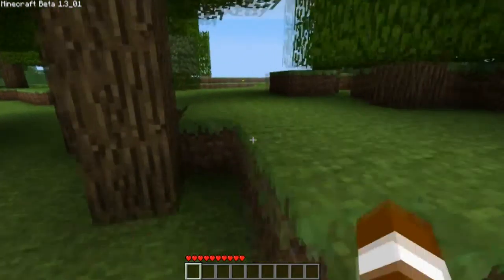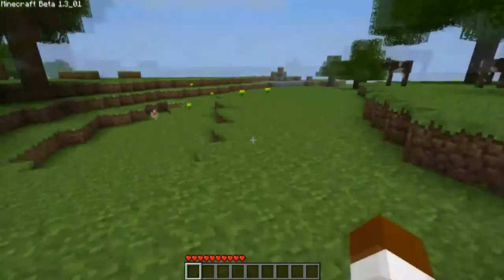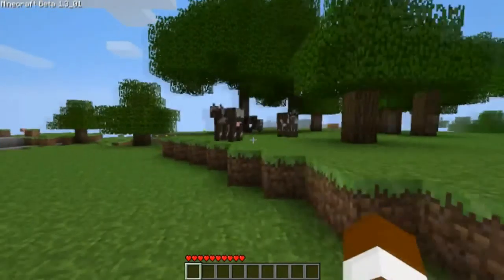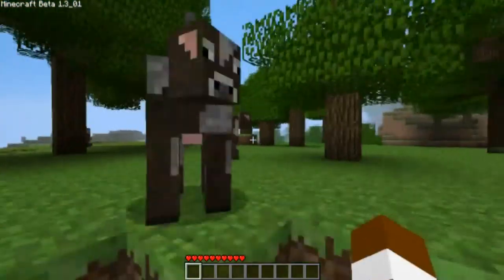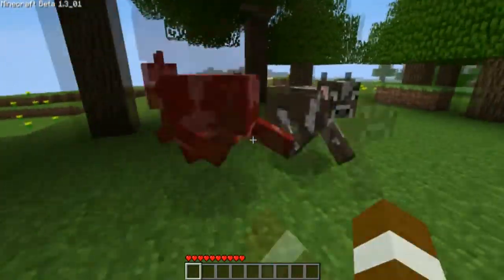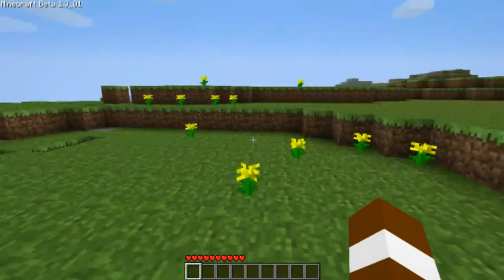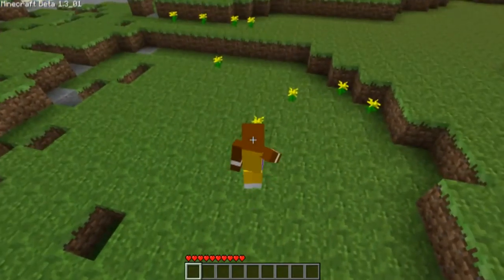Alright, we got some block flowers. Oh, those are pretty. I like those block flowers. It reminds me of Lego. We got some block cows with block udders. I'm going to punch you in the block udders. It's making a block noise. I like these block flowers with my block Shaquille O'Neal skin.